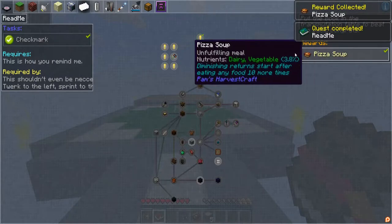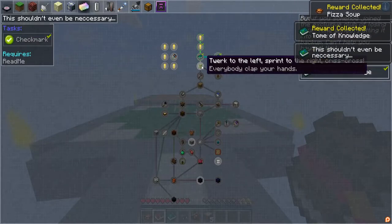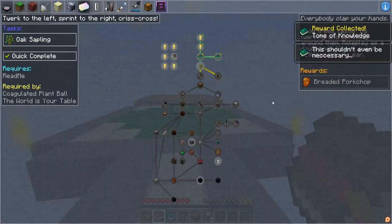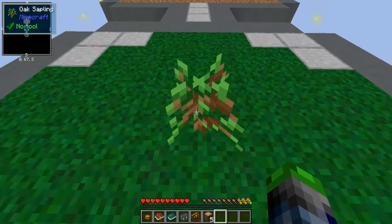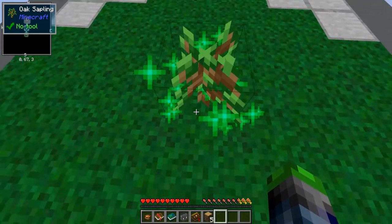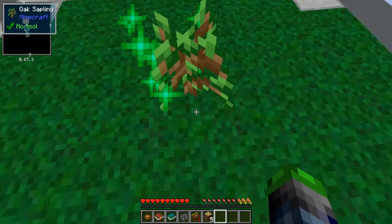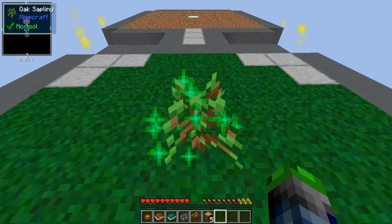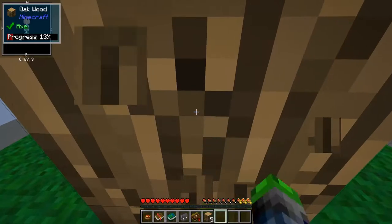Pizza soup — check mark! Tome of knowledge — check mark! Oh, 'twerk' — so twerking does work! 'Grow trees faster by twerking and sprinting around them; role play as a druid and whisper sweet nothings into its ear.' Okay let's try this. Oh look at that, we got the bone meal effect, but we have to shift like 400 times — it's not very fast. When in doubt, twerk it out! Come on, you can do it! Oh boo — great, we got a tree!